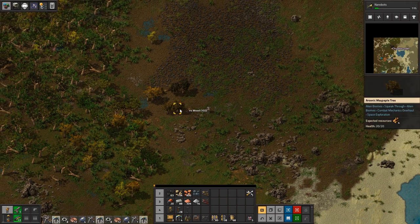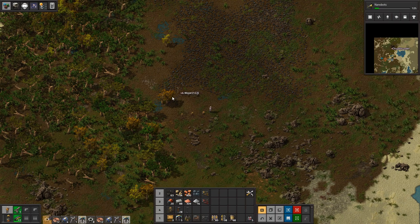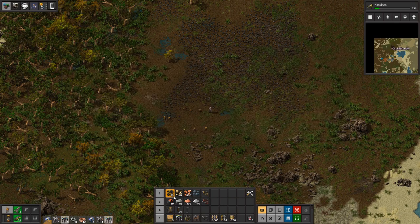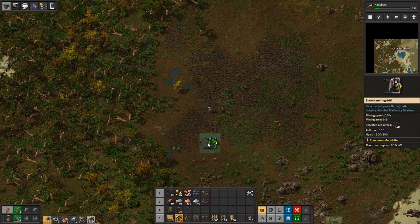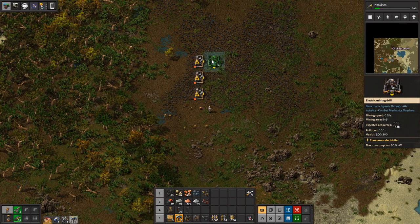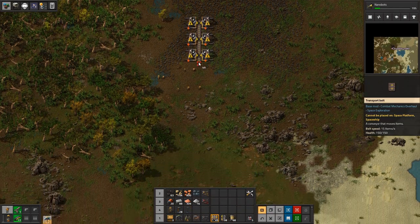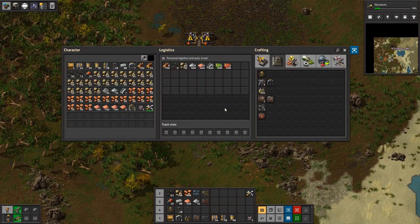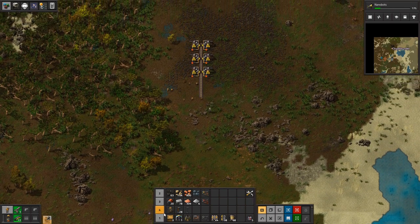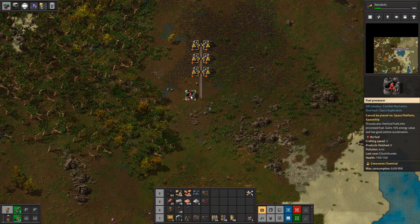Once the miners are done we can put them down and immediately start getting coal production going again so we don't have to worry about the power situation. Let's clear out a couple more trees and create a clear pathway up here. Then we'll put our mining drills down — I like this tight, efficient setup. That coal goes right into a conversion factory, so we may need more than one.